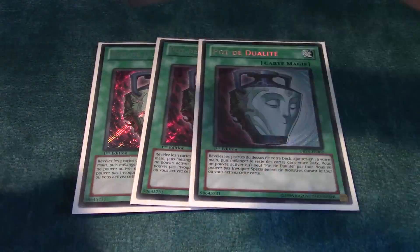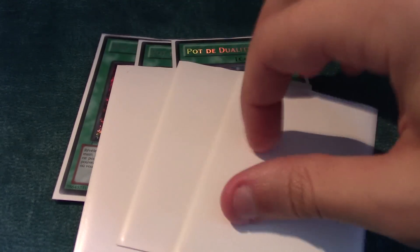For the spells, you run Triple Duality — amazing consistency. This is actually not three MST; this is three Card of Demise. I don't have any yet, but Three Card of Demise and Three Duality just literally multiplies the consistency of this deck to insane, absurd amounts. I know some people are trying the Into the Void version — I will profile that pretty soon. But this is supposed to be three Card of Demise. Double Summoner's Art, Double Necro Valley, one Sacrifice, and one Upstart.